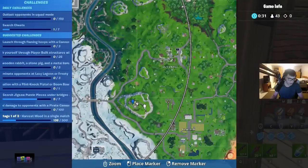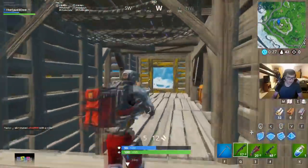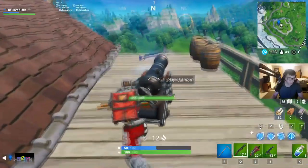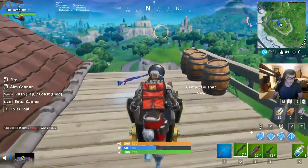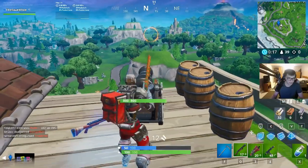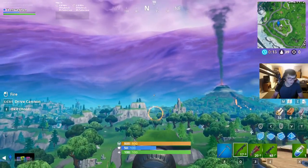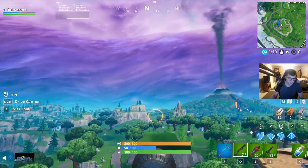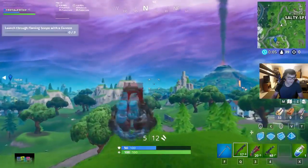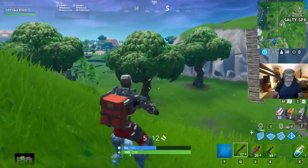This first cannon challenge is right here on this little hill. You grab a cannon and bring it over, break the railing, and try to land a cannon shot through the hoop. I've tried this twice already. I've learned you gotta aim way above and then shoot — and there we go, that's one hoop. We're looking for three.